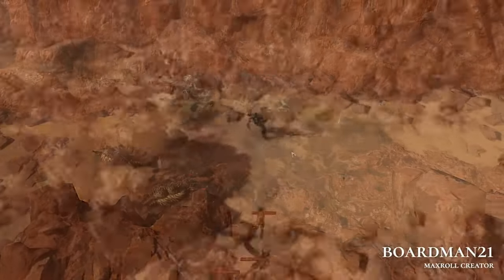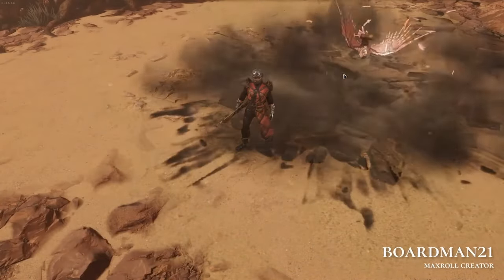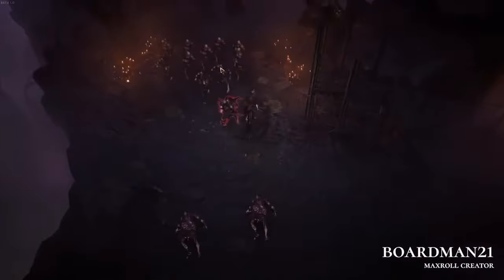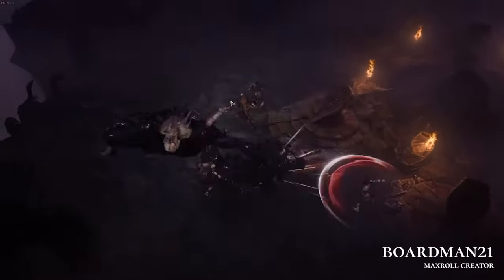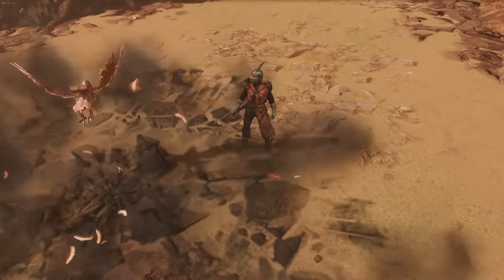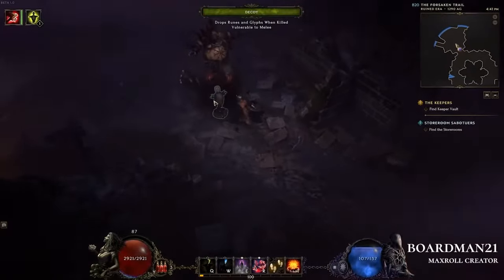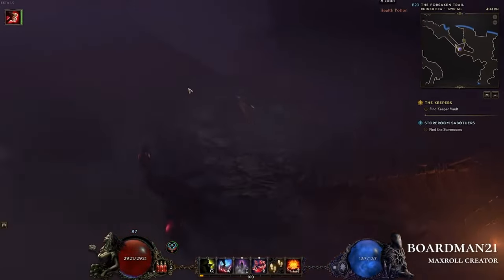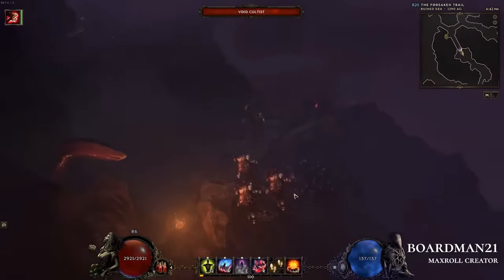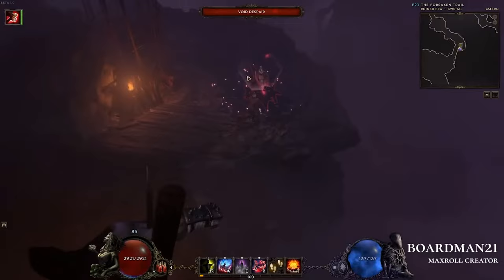Next up is Dive Bomb, where the falcon decides to become the bomb instead of the bomber — it just slams into the ground and damages quite a large area. Again, very AOE focused. There are more interactions too: you can place a decoy down and then your falcon slams into it and destroys everything. These void horrors don't stand a chance.